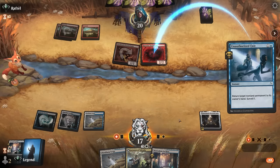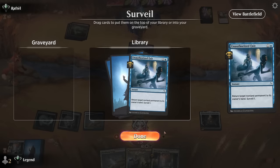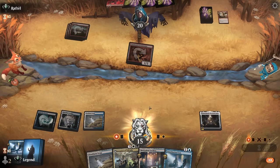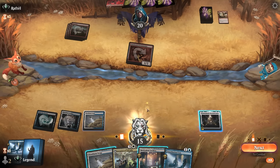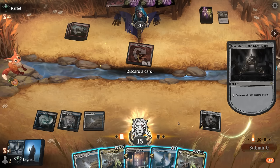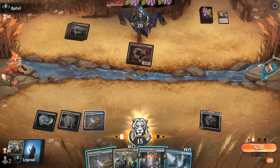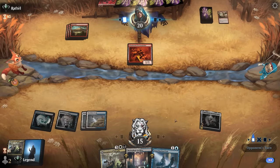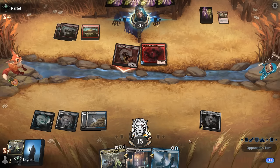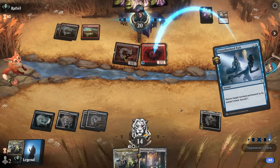We can activate in response if they replay Needlehead. We find another Archive but probably don't need both. We consider casting Unauthorized Exit in our upkeep before taking a draw step and one more damage — yeah, that seems reasonable. We hope to mill an Atraxa but opponent Burst Lightnings us for 2 damage, and we draw another Unauthorized Exit. We keep up Exit rather than playing archive, though we could draw with Great Door first. We find another Invasion but probably won't need two for the initial setup.